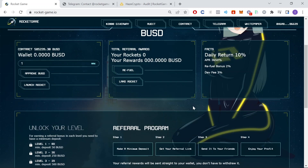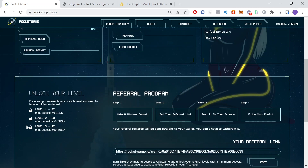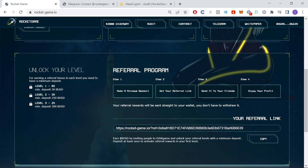They do have a referral program that pays on three levels, but this one works differently. Whereas many people can promote these types of projects for free, you actually have to pay to unlock referral levels, which means they have to invest in the project. In other words, if I want to refer anybody to this project I have to invest in it. There are three different levels — if I want to unlock level 1 it's $50, level 2 is $250, and level 3 is $500.